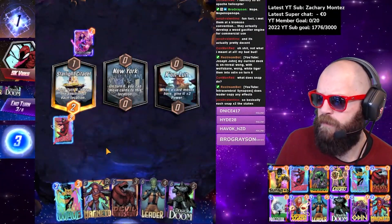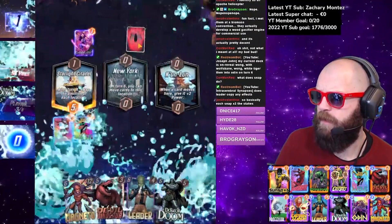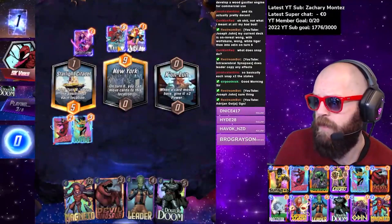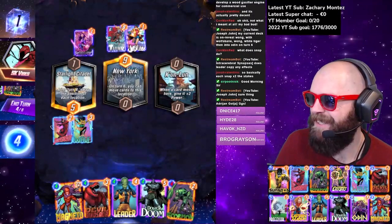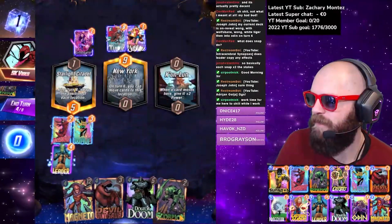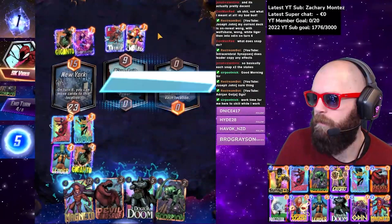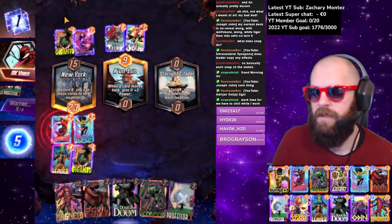Wave is the play — Wave into Leader is pretty good because then we get to see their big play. Jubilee — this could be a Mr. Negative deck. It's absolutely a Mr. Negative deck — that's to draw all the zero-cost cards. I think we absolutely Leader here, yeah, because then we can lead again next turn. Nice Giganto.